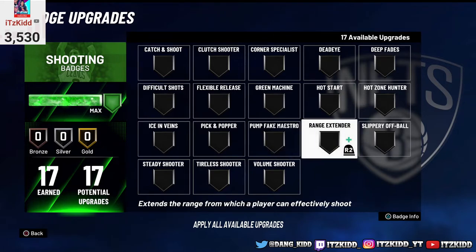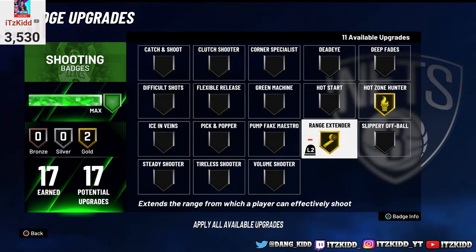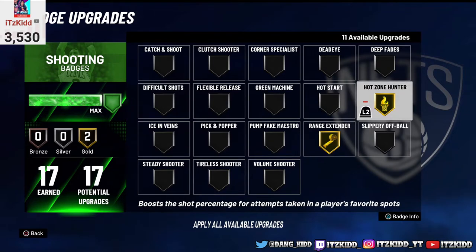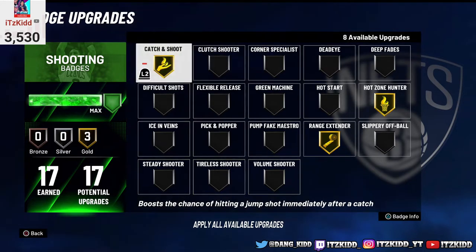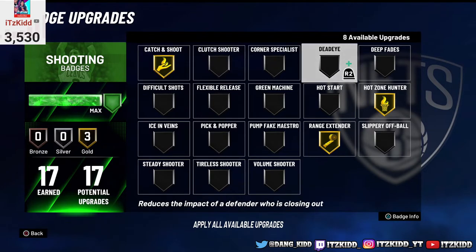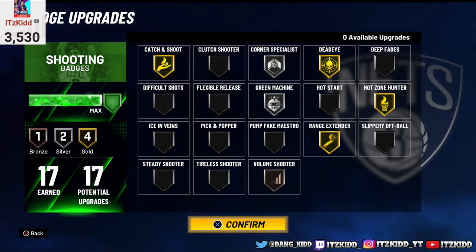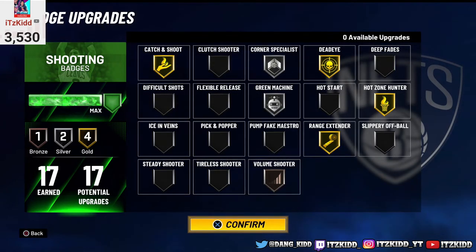The first badge you need to max out is Range Extender — get that as high as possible. The next badge to work on is Hot Zone Hunter, because after you get Range Extender you'll start getting your hot spots, and once you equip Hot Zone Hunter you will start greening way more. Those are the first two core badges you need. After that you can add Dead Eye, Corner Specialist, Volume Shooter, and Green Machine.